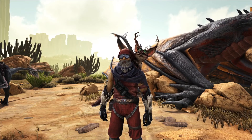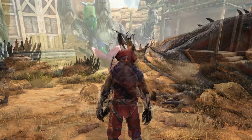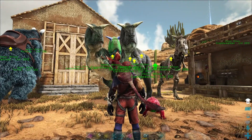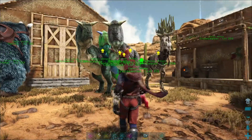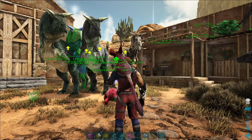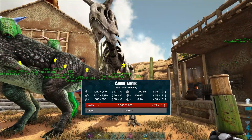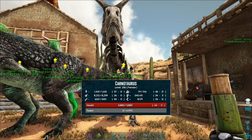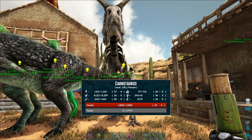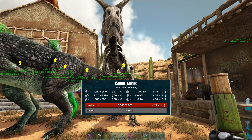I have a couple of Carnos here that I've tamed up, so let's go ahead and take a look at them. I managed to get five pretty decent level Carnos out in the wild that we're going to be using for our breeding test today. We can use our Spyglass to look at our base stats — the raw number on the left, and the actual stat number on the right, with the dash-zero being points you've put in as you've leveled.